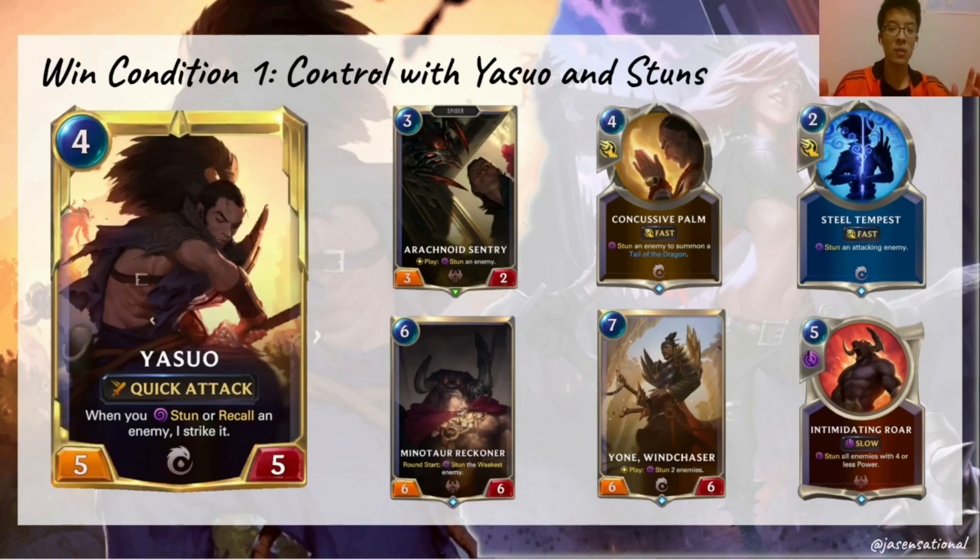What's really key about stuns is that they can be used in a way that really punishes your opponent for developing on board. When you play a card like Arachnoid Sentry or Concussive Palm, not only do they stun an enemy for that turn, they also generate a body that can block a second unit during the attack. If your opponent tries to play around it by open attacking, there's still the fast speed of Concussive Palm to help shut down a weak attack. It's important to note that stun cards aren't removal themselves — they require Yasuo on board to turn stuns into something like a Mystic Shot.